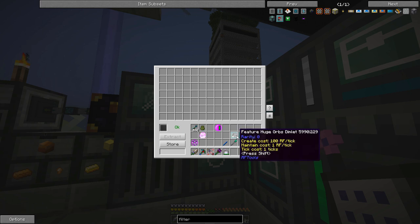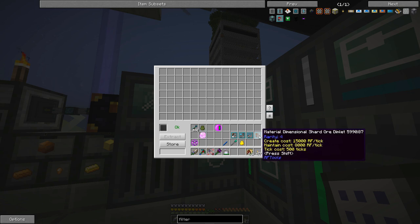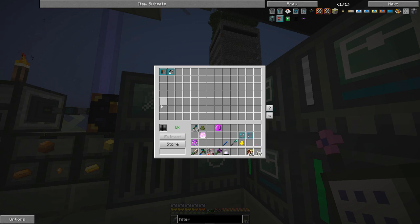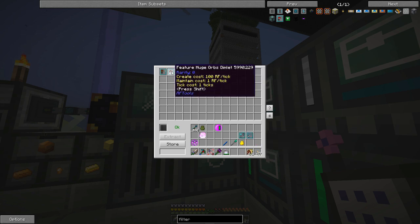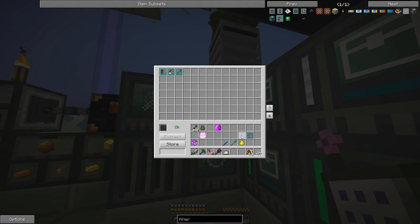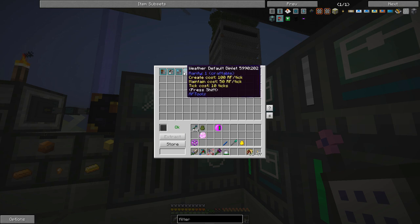We're going to try and get some dimensional shard ores. The material dimlet has to go before others — it modifies the huge orbs dimlet. We're going to put effect: none and weather: default. We've got at least a 50-60% maintenance coverage there — 61% — 8061 for the maintenance cost at least.